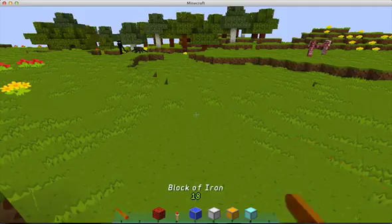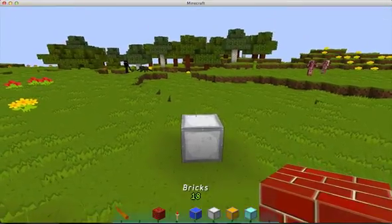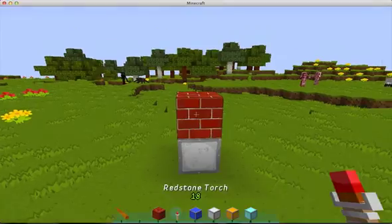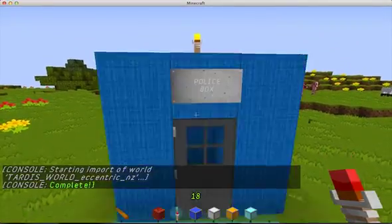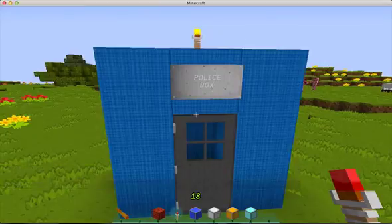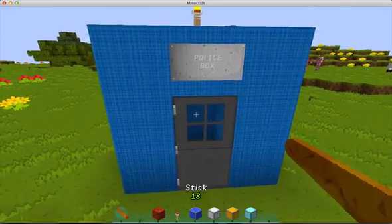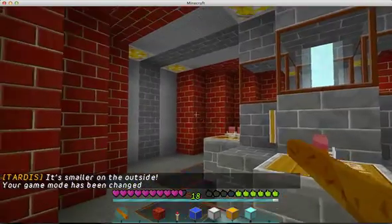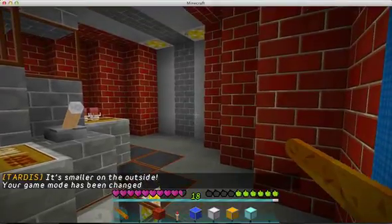If you change the material used in the middle of the block stack, the interior walls of the TARDIS will be changed from the default orange wall. Let's try bricks. Nobody will be able to huff and puff and blow this TARDIS down.